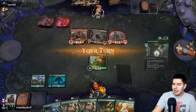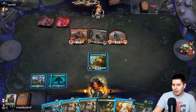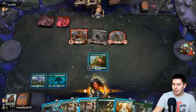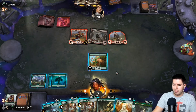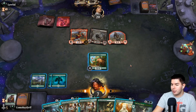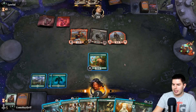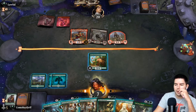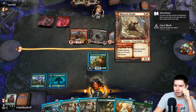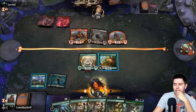Thrashing Brontodon does mean we have an answer for Embercleave, but that means we can't play out other stuff. Gain four life, have a two-two blocker — pretty good — but that doesn't beat Embercleave. We may just throw out a Paradise Druid right now — it's a good blocker and we can still kill Embercleave. Actually, Growth Chamber Guardian means we can block this guy — but I think we want to trade off with the Rimrock Knight no matter what, so Paradise Druid, pass the turn.